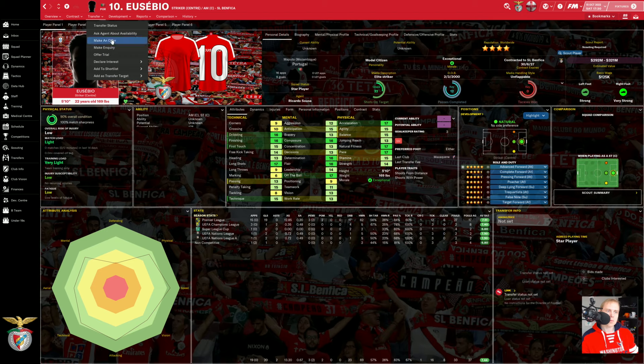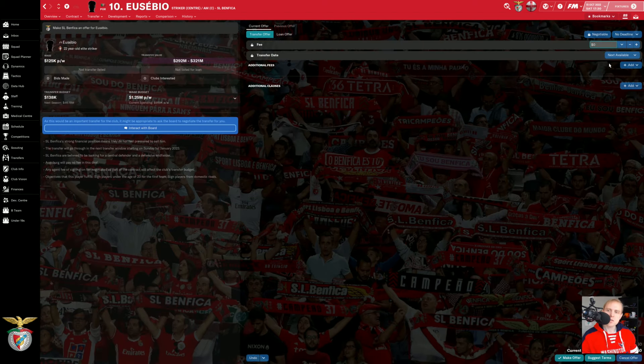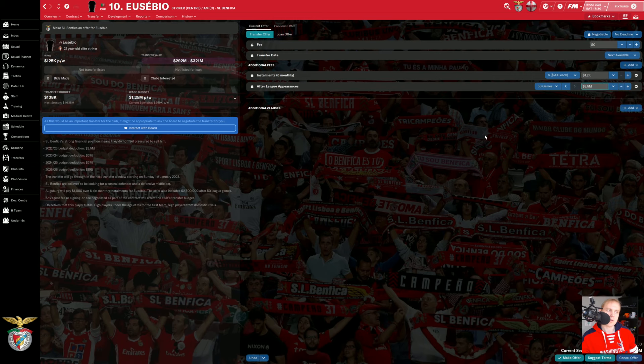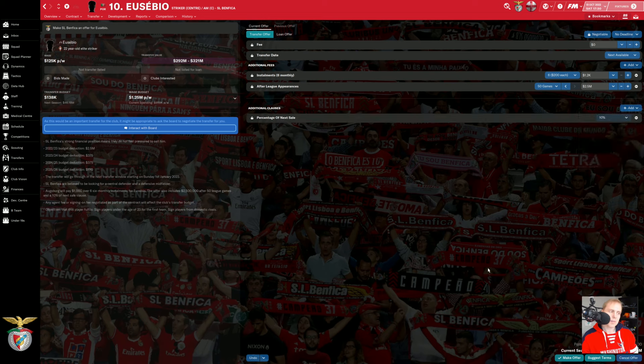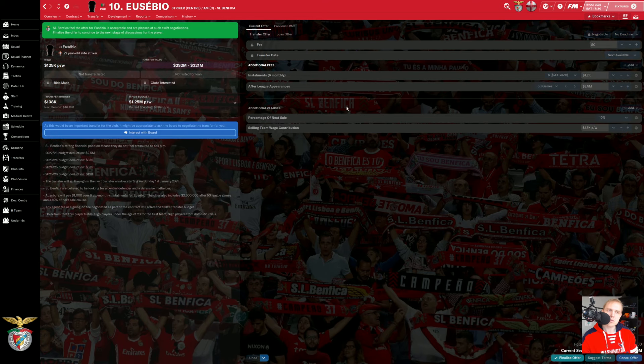Well, we're not going to worry about the ridiculous amount that he's worth. Instead, we're going to go over to transfer and make an offer. We're going to offer them zero, and in additional fees we're going to offer six monthly installments. We'll keep this at the default. We're also going to offer, after 50 league appearances, 2.5 million euro. Remember, he's worth like 330 million euro or whatever, leading the Premier League in scoring. And we're going to add a percentage of next sale at 10%. You can also ask the selling team to give a big wage contribution. So we'll suggest terms, and they've accepted.